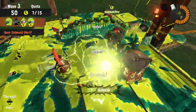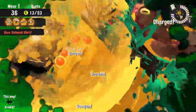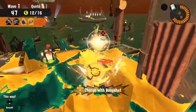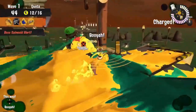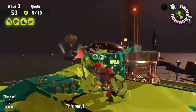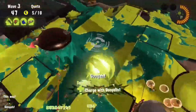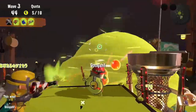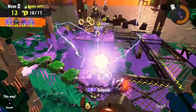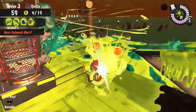Booyah Bomb is easily one of the best specials you can get in Salmon Run. You can use it to kill off almost anything with armor, like Scrappers or Flyfish, and revive a bunch of teammates. It can revive teammates, destroy bosses, stall in mid-air, and turf an area to make movement easier. It's an amazing special all around. You do have armor while you're charging up, but concentrated attacks from Flyfish or Steel Eel can still crack it, so be careful. If you have a Booyah Bomb, please don't waste it on small fries.